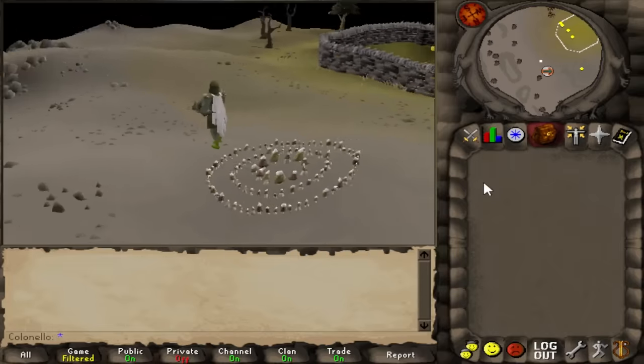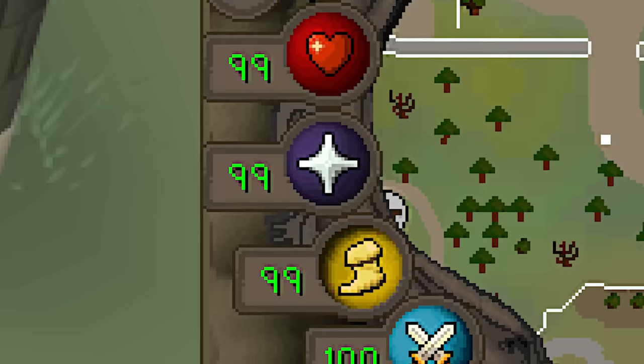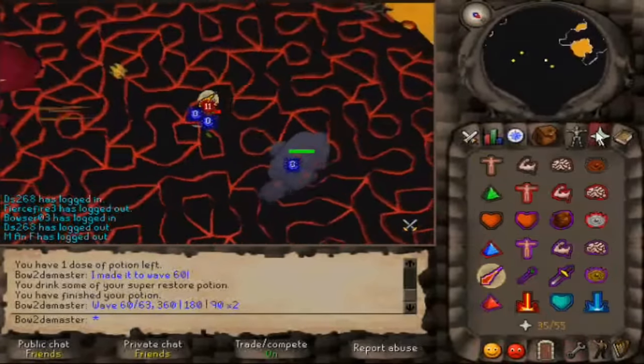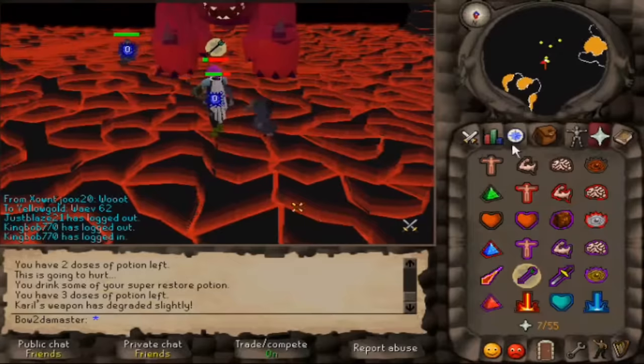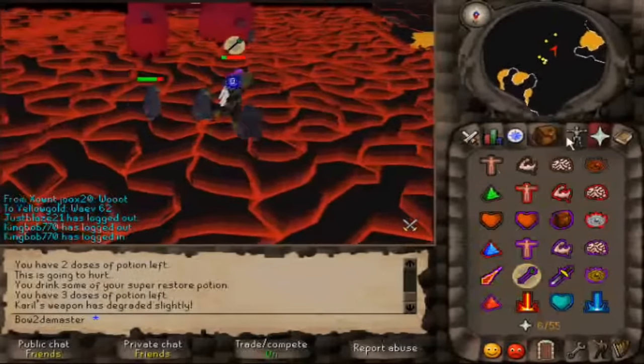You could only move the camera with arrow keys, could barely see 20 tiles in front of you, and there was no health, prayer, run, or special attack orbs. So you'd be swapping through multiple tabs frequently throughout the fight. Oh, and function keys couldn't switch tabs yet either. So good luck switching prayers on JAD when your hands are so sweaty you could fill a whole lake.